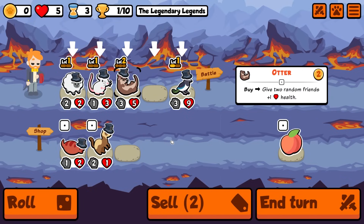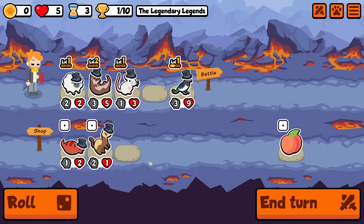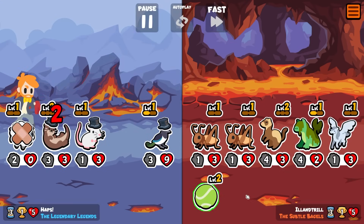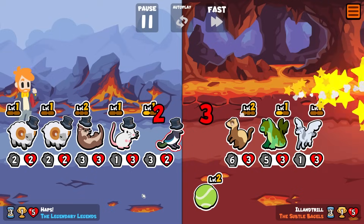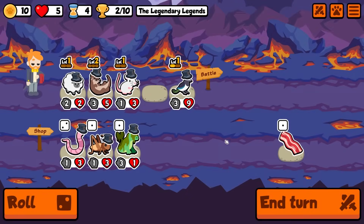Okay, so big magpie at the front, and then we're just basically gonna run things — the sheep should probably be at the back. We'll run it like this — that's a lot of stats on the magpie this early on. Okay, see this is why we put sheep at the back.